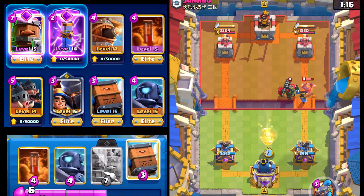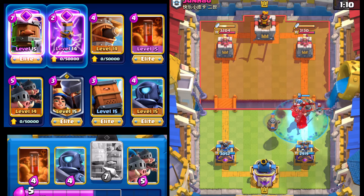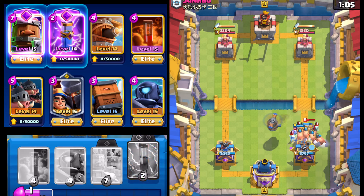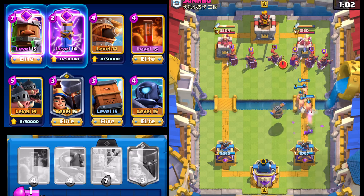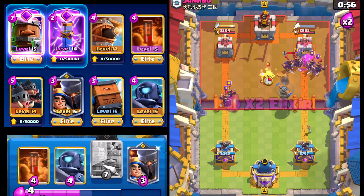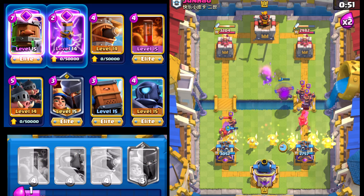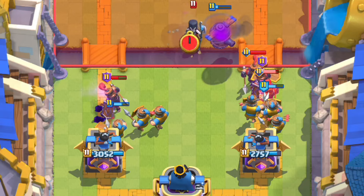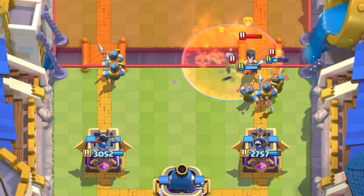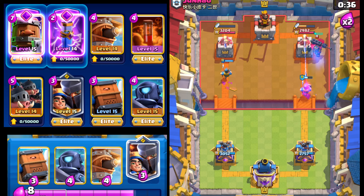We're going to go with the Flying Machine here. We're also going to go with the Royal Delivery — that should be able to deal with the Skeleton King. I'm kind of surprised because there's not much in the way of Skeletons that he was able to spawn. We'll go with Zap here as well — that will give us the Evil Zap on our next Zap, so we need to buy four seconds somehow. That Flying Machine is actually being pretty clutch. We're able to finish off the Mother Witch, which is really good because that's going to snipe everything from the bridge. We're going to go Poison right here. Let's play some good defense and turn one good opportunity into really good offense — I think that will be the way that we win this.